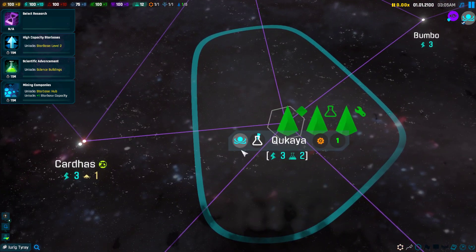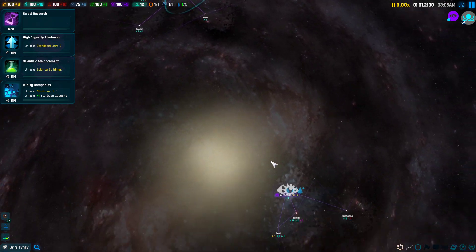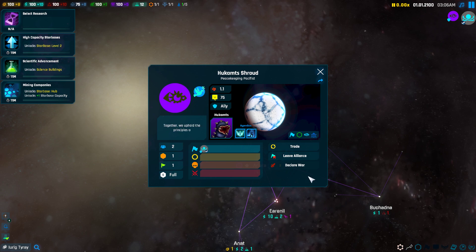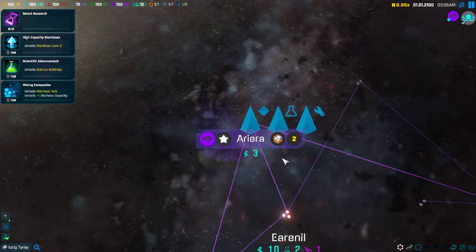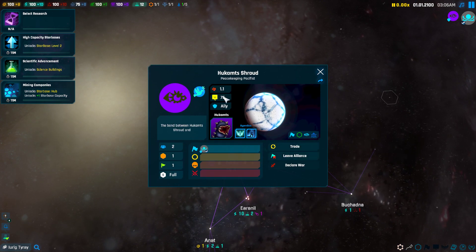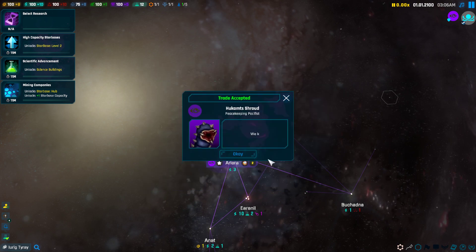First thing we want to do is build an explorer — we want to explore all of these systems. Because we chose the Stellar Name Marks origin, we get this ally here. The problem with this origin is they're not very loyal — if we mess up their agendas, they literally ditch us.